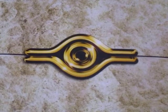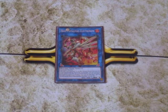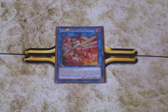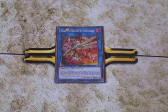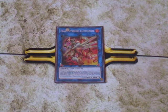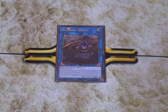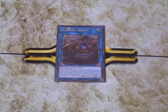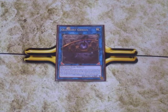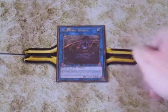Now for the extra deck. One copy of Heavymetalfoes Electrumite — you can't run a pendulum deck without this card. Link summon it and you get to move a pendulum monster from your deck to your extra deck. You can pop a card on your field with its effect and get a face-up pendulum monster from the extra deck back to your hand, and if it's one of your scales you draw a card too. Also one copy of Qliphort Genius — as a machine-type link monster, getting two machines is easy. The Bracken and Ceratops play can lead into this; pendulum summon both into the zones it points to and get an extra search.